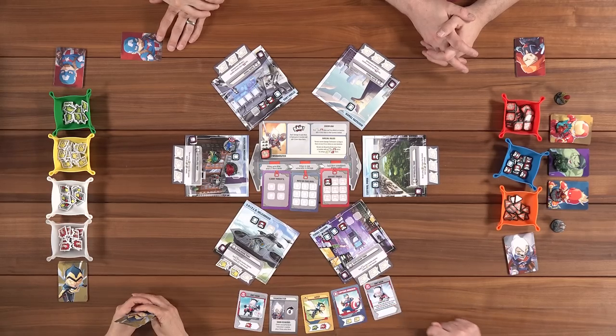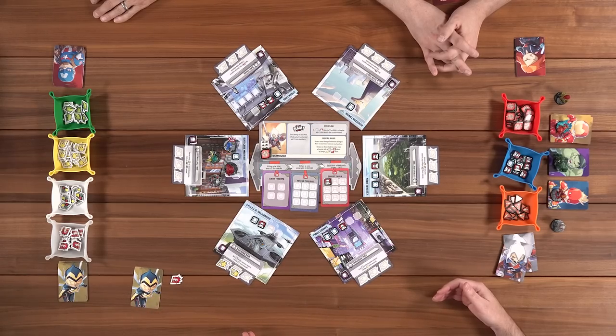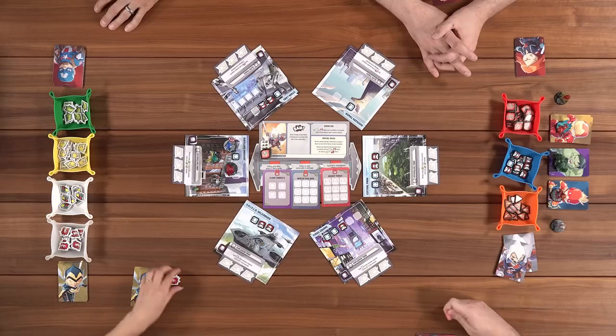If you rescue a civilian, it goes on the rescue civilians mission. If you defeat a thug, it goes on the defeat thugs mission. If you completely fill a threat card with heroic action icons, it goes on the clear threats mission. Once we clear two of these three missions, we can attack the villain directly when at his location. Some cards have a wild icon, which lets you choose any one of the three actions — move, deal one damage, or heroic action. Occasionally from a special game effect you can hold a token and use it as any action icon during your turn.